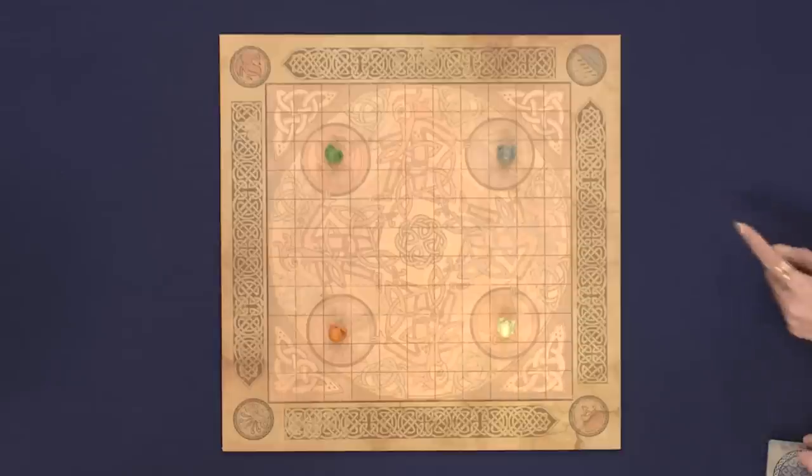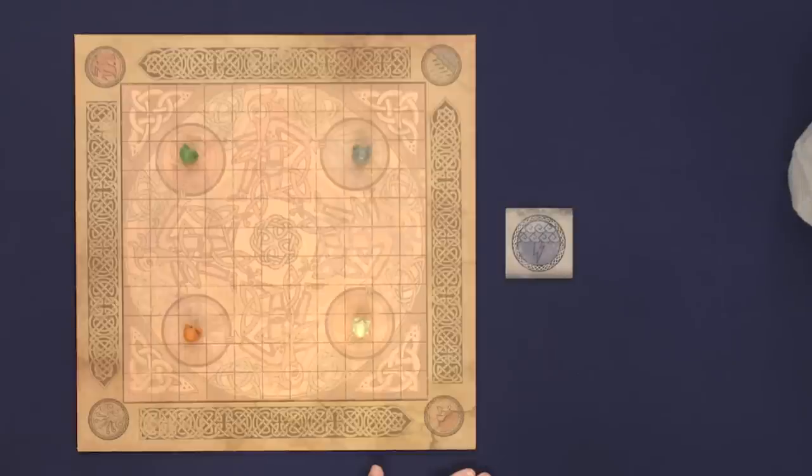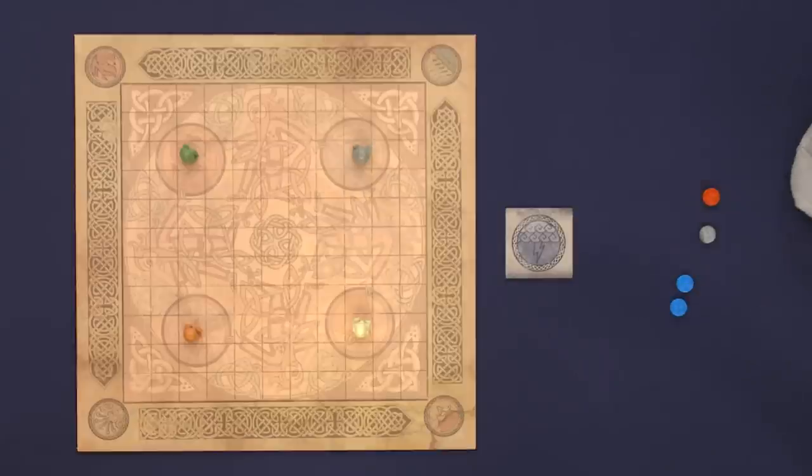On the active player's turn, they may draw up to four elements from the element bag and place them wherever they like on the board. Each element has different powers and abilities based on placement. When you have completely surrounded the person you're trying to capture on all eight orthogonal and diagonal sides, and they have no escape, you automatically win. Each player automatically gets one free move on their turn. If you want more moves, you can draw fewer elements and replace each draw with an additional movement.